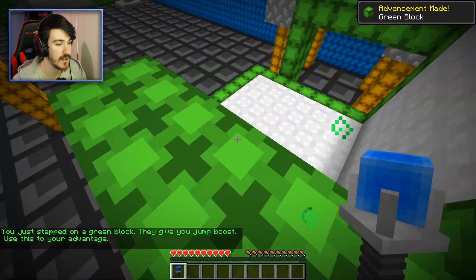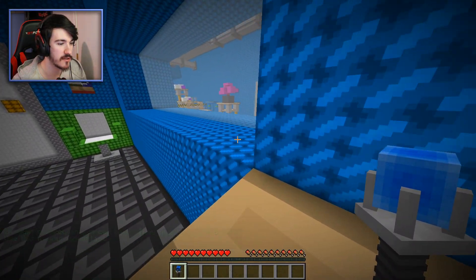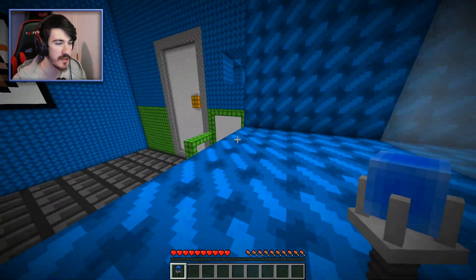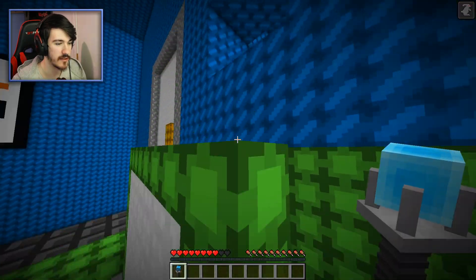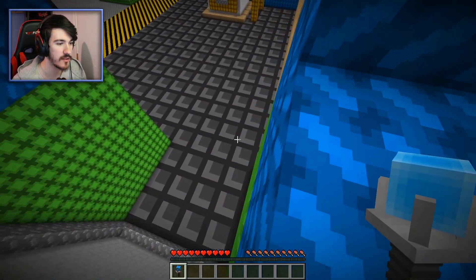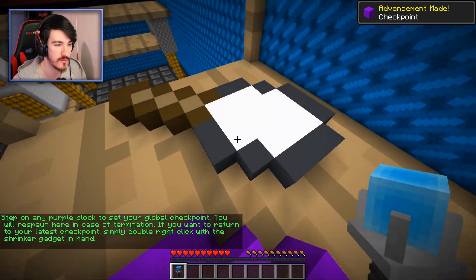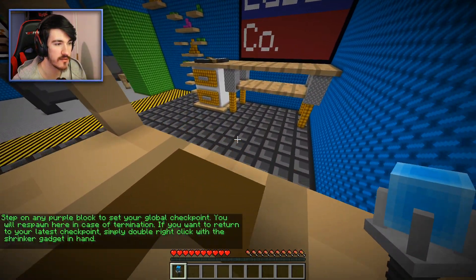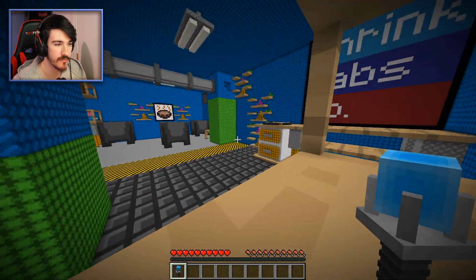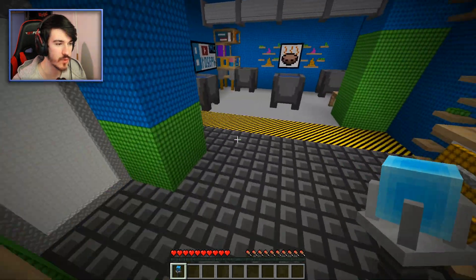You just stepped on a green block — jump boost! Use this to your advantage. Is the blue going to be speed? That's fine. I guess that's how we get over here. Just in this introduction, that's already really cool, and the shrink effect is really good as well. Step on any purple block to set your global checkpoint — done. You will respawn here in case of termination. If you want to return to your latest checkpoint, simply double right-click with the shrinker gadget in hand. Now, do I go big or drop down — that'll hurt.